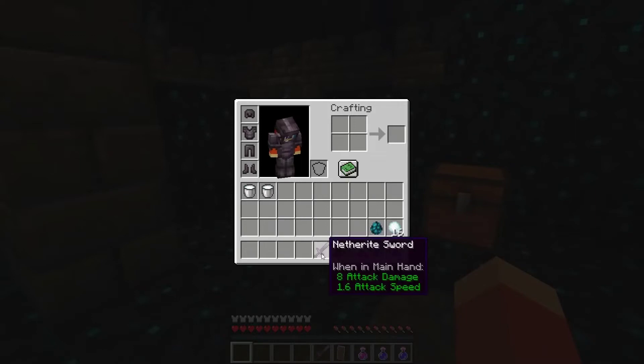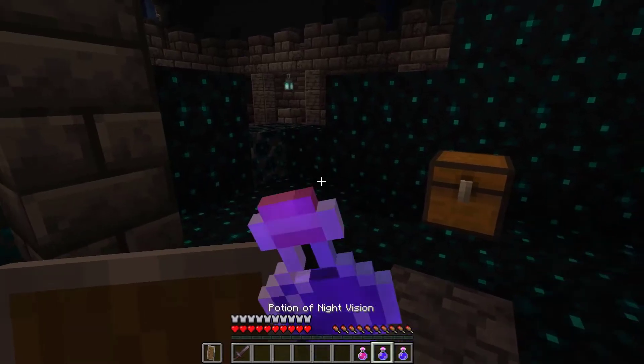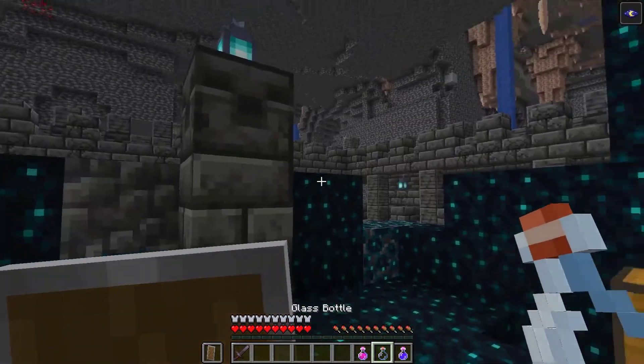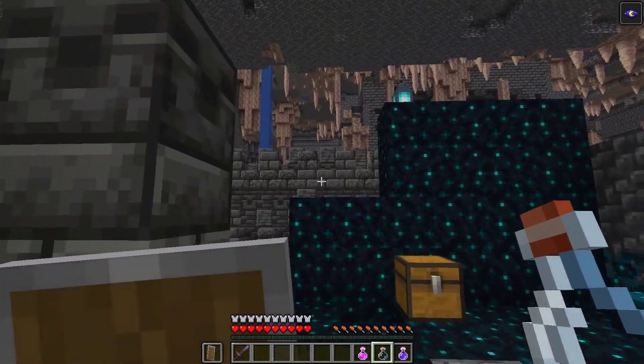Let's go ahead and equip ourselves with the netherite gear real quickly. I'm gonna place the shield as well, and I'm gonna drink a potion of night vision. And now boom — as you can see, the ancient city actually looks really amazing and it's a really cool generated structure.